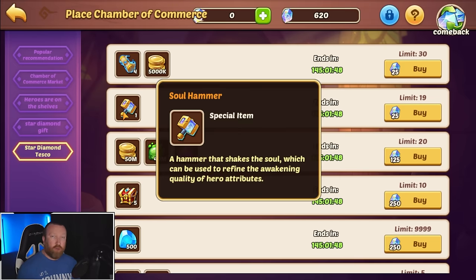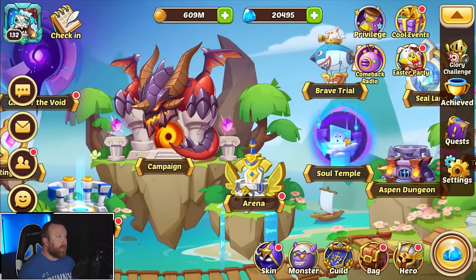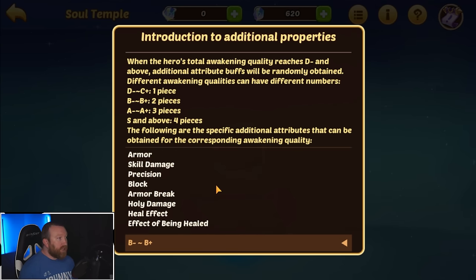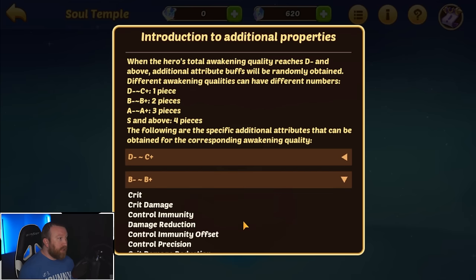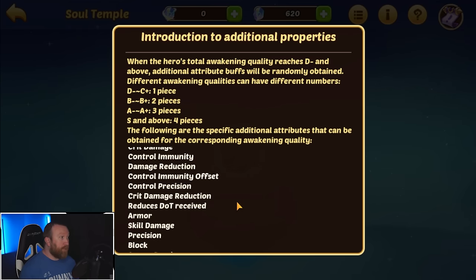If you do get a good roll you want to keep but don't like what you got, you can purchase these. Now the other part we're going to jump into is the description of the properties. Based on the tier of properties you roll, the overall hero depends on how many affixes you can get. Starting out with D and C — at E you don't get any — you can get a decent amount of armor, skill damage, precision, block, armor break, holy damage, heal effect, all that fun stuff.